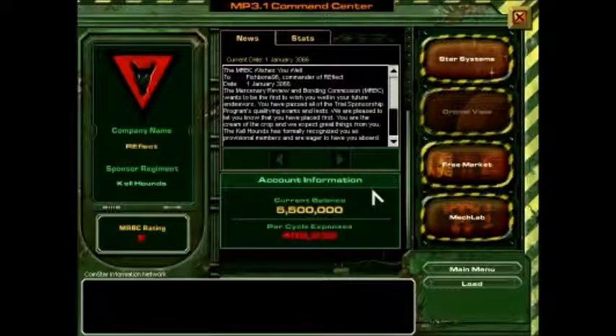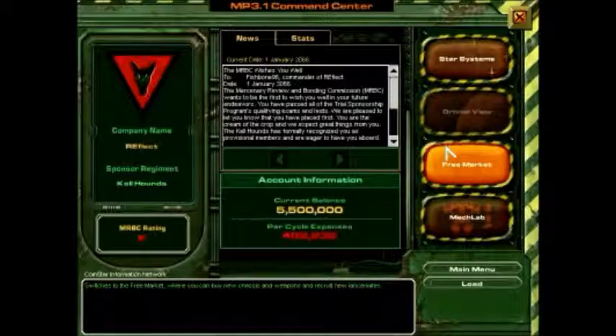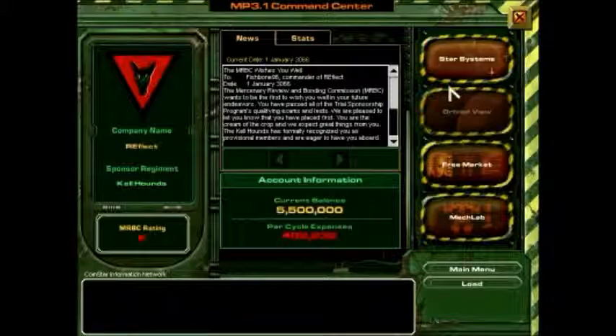Welcome to the Command Center, Commander. The best step in securing a contract is the Core System Overload. There is a new contract available in each system. Once you travel to a Star System, you can click on the order menu button to see more details about the contract available. The free market allows you to buy or sell mechs and armor, and hire new pilots. The mech lab allows you to modify the loadout of your mech.